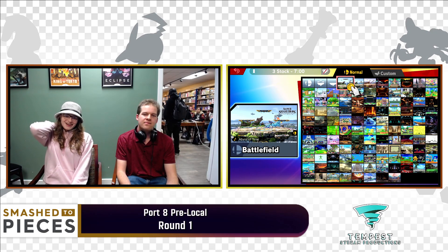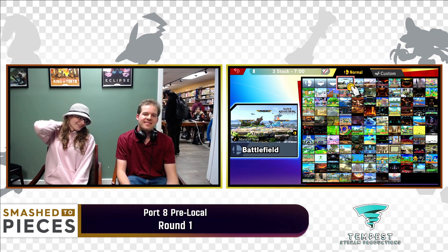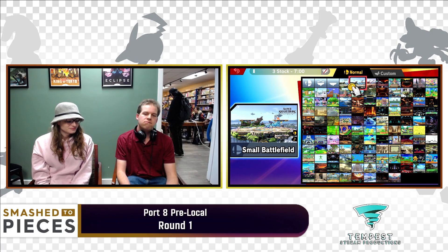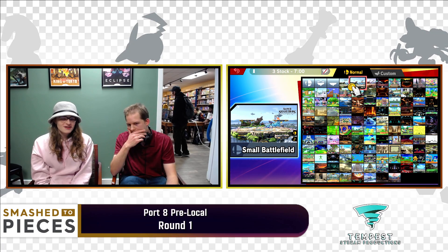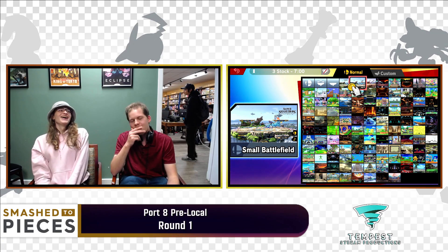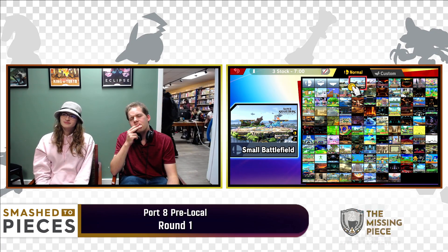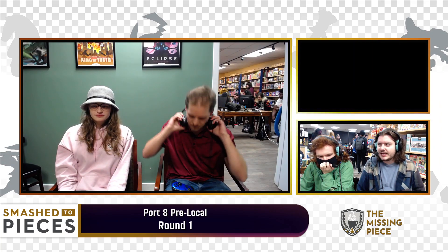I think something that's really important about Samus is that she is a character that can be super prone to just coming out in the lead very, very quickly. Because of how her flowchart tends to work, if someone has given her the time of day or just afforded time to let her get a charge shot going or just see what you're all about, she's super down to just take that and immediately cash it out. Because when you're down a stock against a character like Samus, things can get pretty tricky. The start of that game, Goldenberry was at like 97% really quick, and then things slowed down a little bit, but Gato was able to secure that stock shortly after.